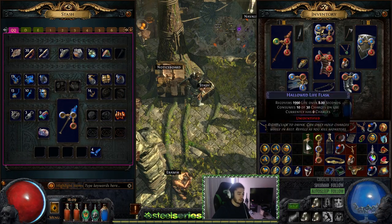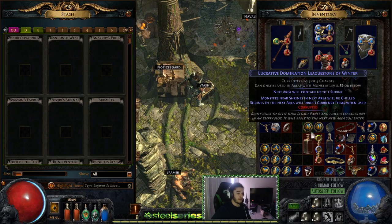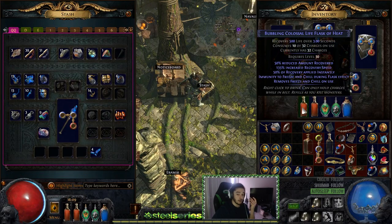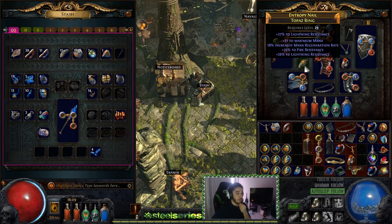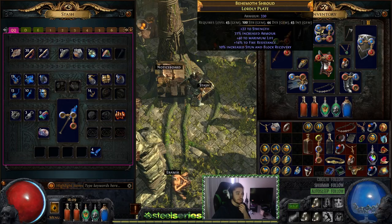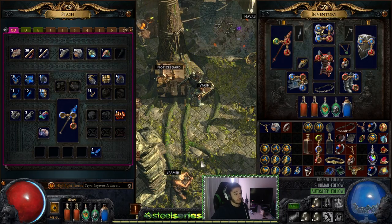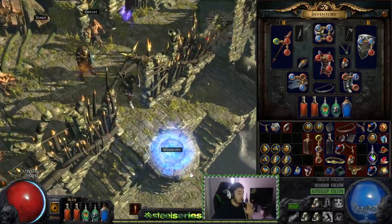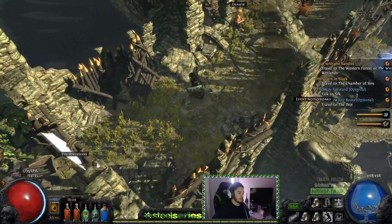I am picking up all Hallowed Flasks that are white and transmuting them, hoping to get a Bubbling or Seething roll because that'll help me greatly. All my gear pretty much sucks — nothing is too crazy, I haven't really farmed any gear. I'm using a white weapon, don't even ask. We're just going to move on.